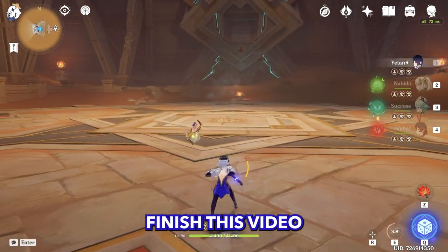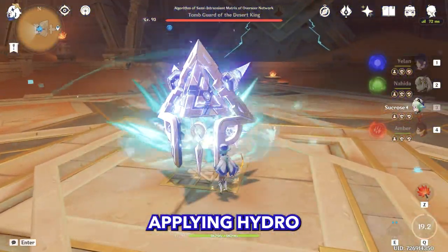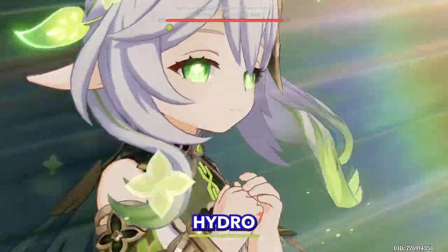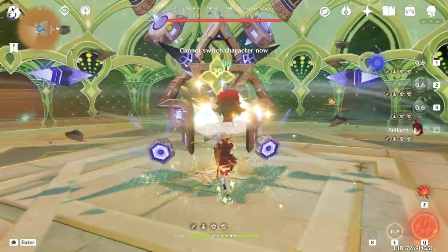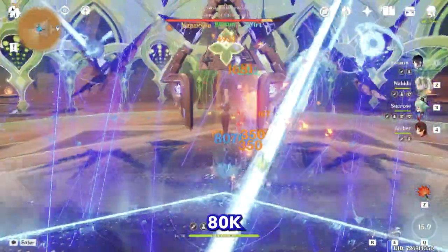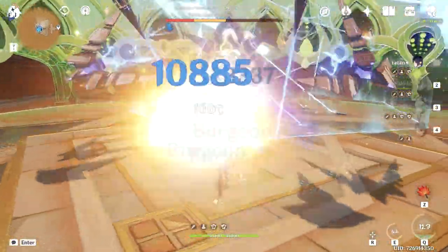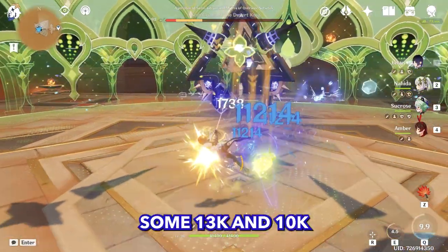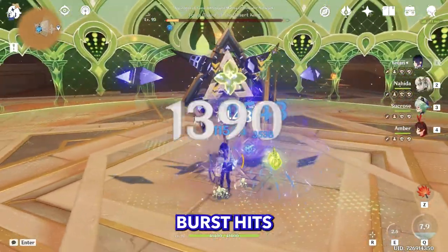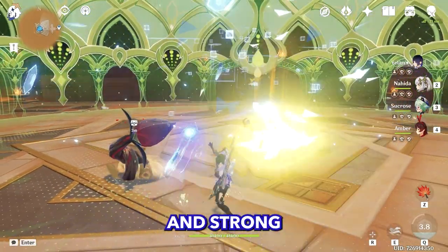Let's finish this video with a maximum damage screenshot. Applying Hydro, Swirling Hydro, applying Dendro, using Amber, Yelan's burst — then Yelan's skill hits 257K. Some 13K and 10K burst hits — and he's done. That was pretty fast and strong.